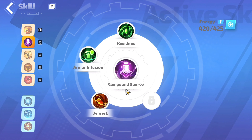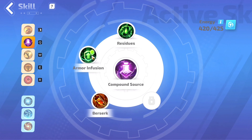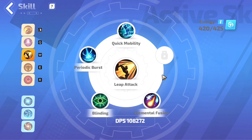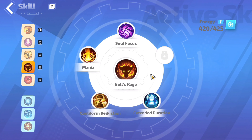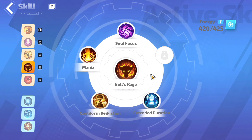The second skill is called Compound Source, and we slot in Residues, Berserk, and Armor Infusion. The third skill is called Leap Attack, and we slot in Quick Mobility, Elemental Fusion, Blinding, and Periodic Burst. The next skill is called Bull's Rage, and we slot in Soul Focus, Extended Duration, Cooldown Reduction, and Mania.